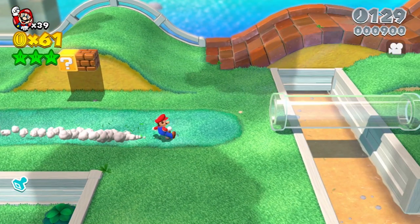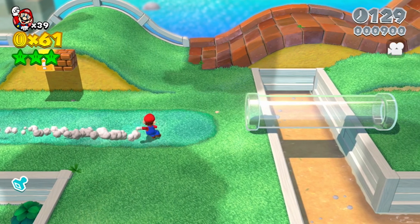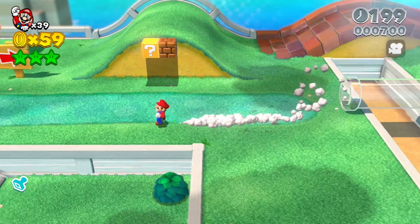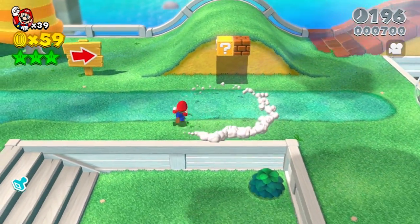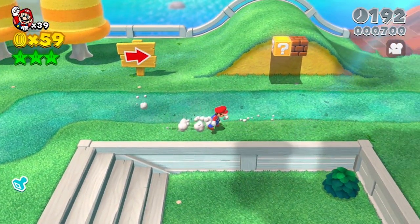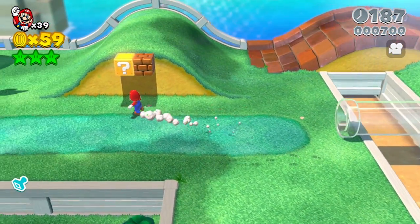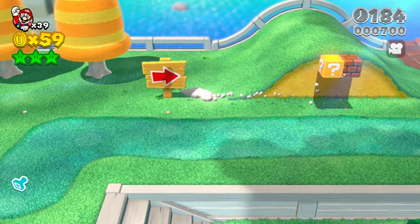With Mario, you can see him decelerate, come to a stop, shift his weight, then accelerate in the opposite direction. Any change in direction less than 90 degrees will result in him maintaining his current speed, but changes over 90 degrees — which may result in you moving the thumbstick over the centre of its slot — cause him to stop and shift momentum.